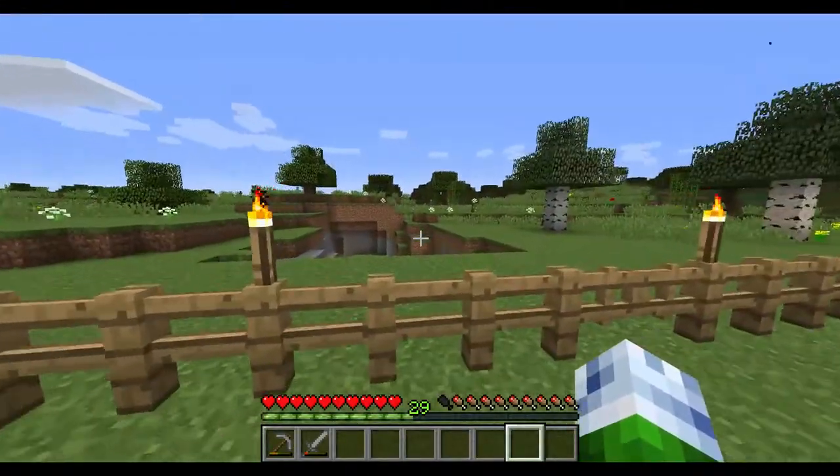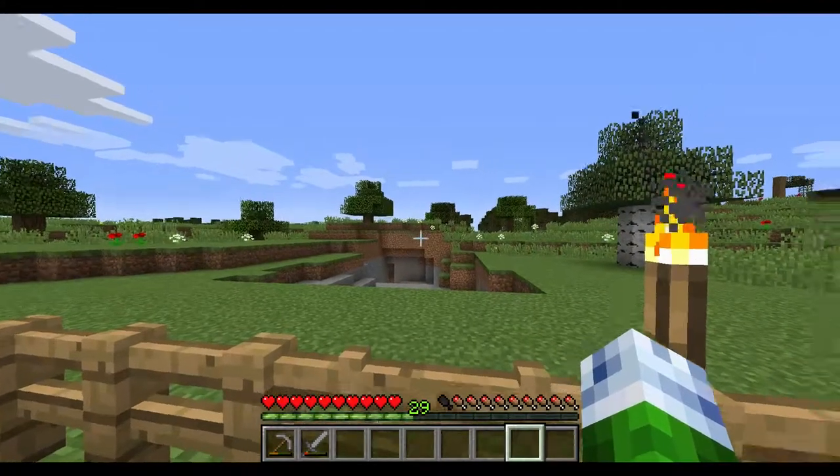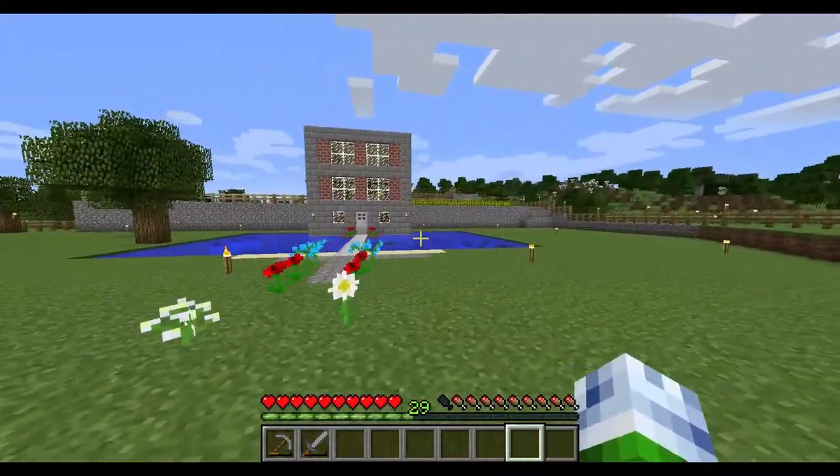That is so that I can go through this gate, go down there, go through the tunnel, and then come out and harvest resources. So that's the perimeter done with.